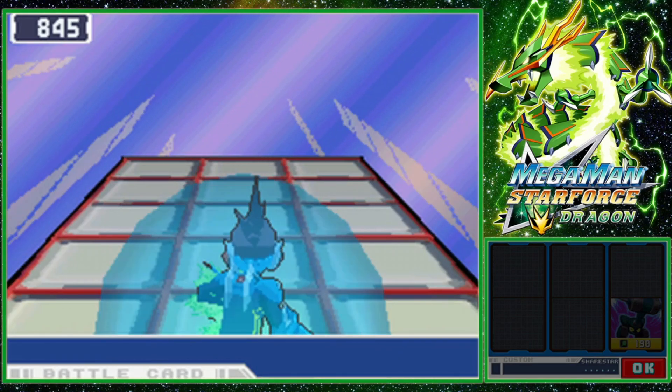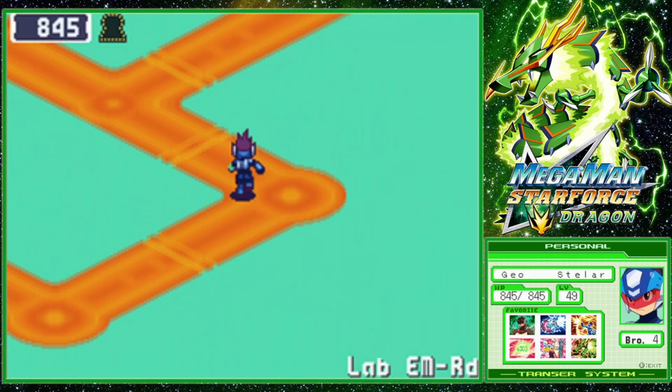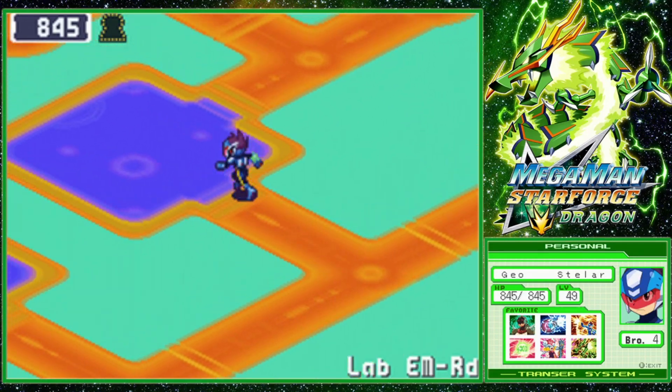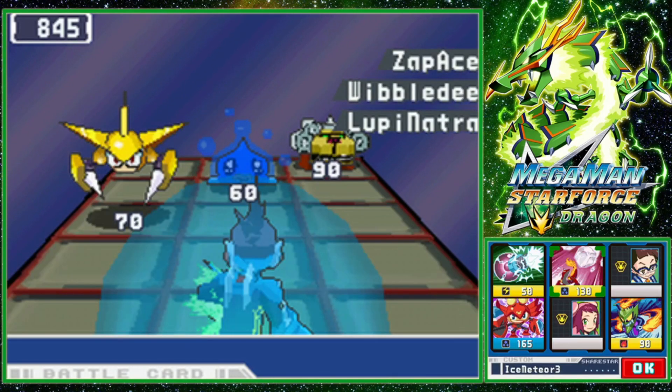Dude, Cygnus refuses to spawn. He saw how easy I had it with Libra and Harp Note, and he was like, no, I will never fight you. You will never get to my SP chip. I was really hoping right after I mocked his voice he would show up. That would have been poetic timing.